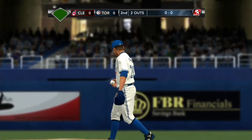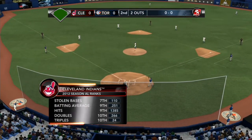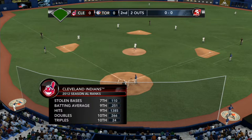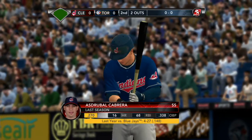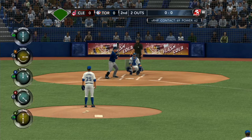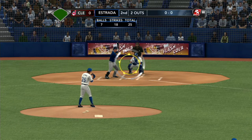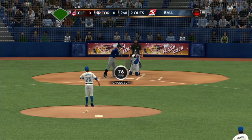A look at last year in the American League where the Indians ranked compared to everybody else: seventh in stolen bases, ninth in batting average, and they were in the top ten in hits — a lineup that was able to make a lot of contact and put the ball in play. Here's the delivery — changeup just misses, one-oh.